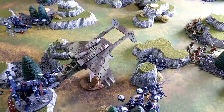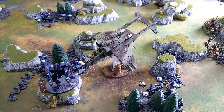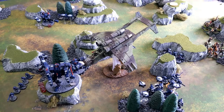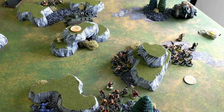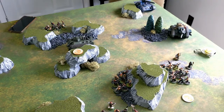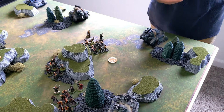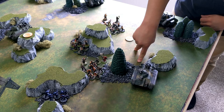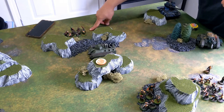At the end of the Imperial Guard movement phase, the Valkyrie moved right into the heart of the Tau lines. The Astropath and a squad jumped out, taking three casualties on the way out. Harker jumped out of his transport to give his six-inch re-roll ones bubble. The tanks moved up four inches with grinding advance. The Ministorum Priest and squad disembarked from their Chimera and advanced. One squad advanced, spending a command point to reroll a one into a six.